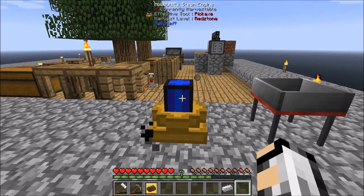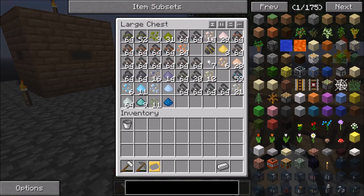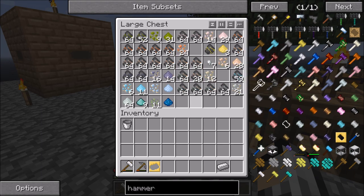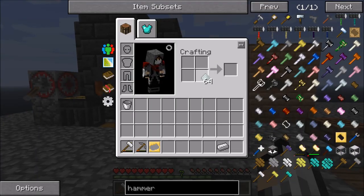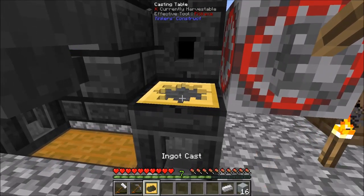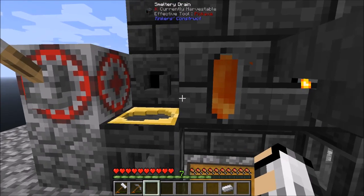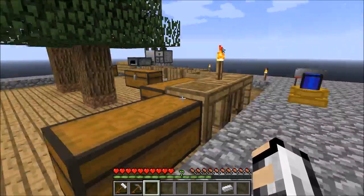I'll just plonk it down there. I will need to build with a crescent hammer, I believe. So yeah, tin — I don't think I've made any tin yet. Let's just smelt up some tin. Swap out this gear cast, so that will slowly smelt down.